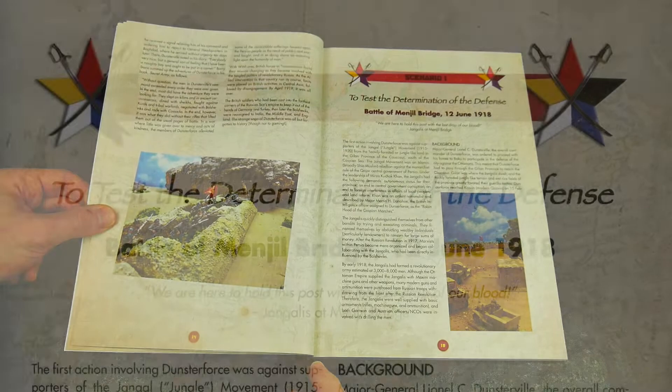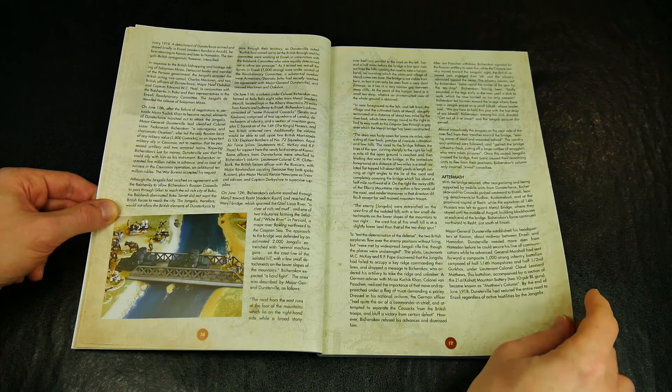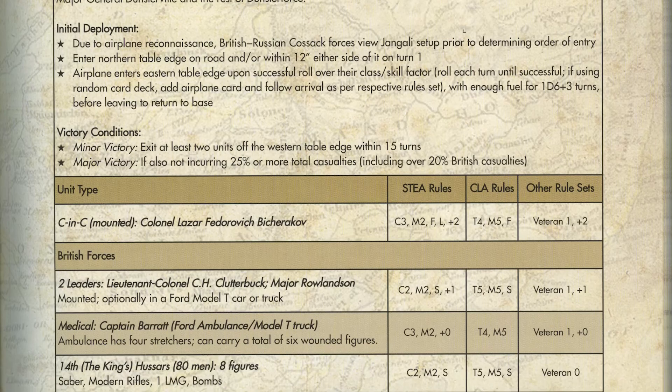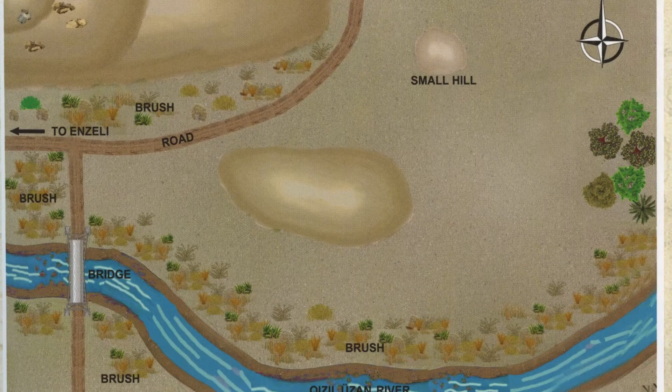After the introduction we are straight into the outline of each of the named scenarios, as shown on the contents page. Taking the first scenario as an example, each one uses the same format: name and date of the battle, a full account of the historical battle, army lists, special rules, terrain setups, some clear mapping from Nick Booksy, and great photographs of miniatures and games in progress.